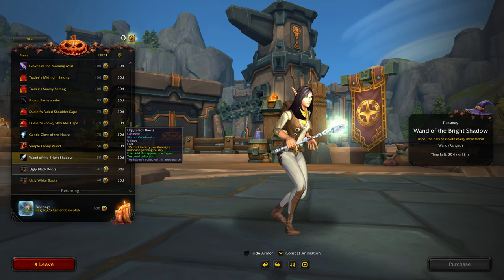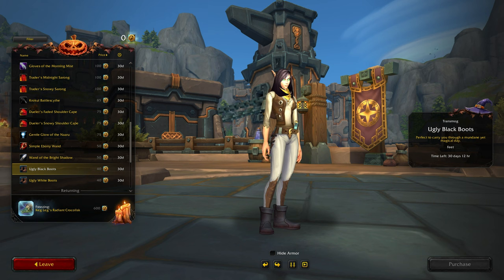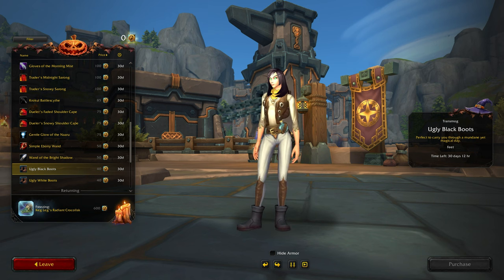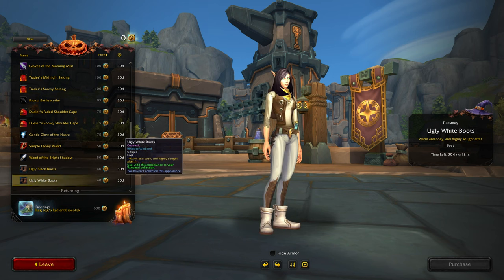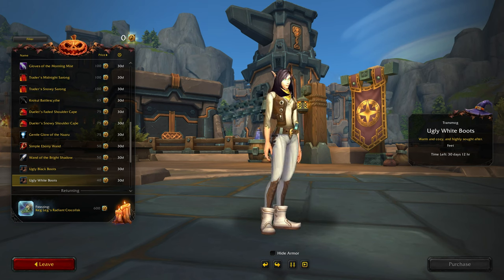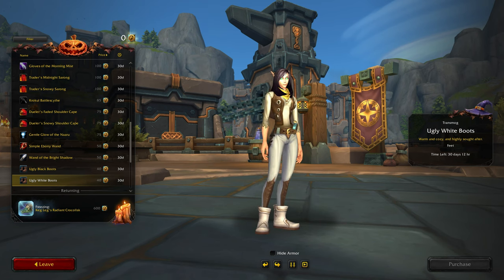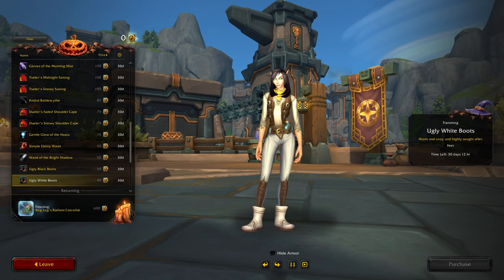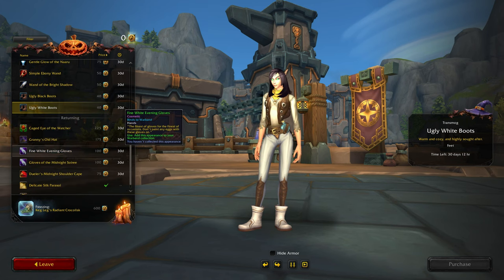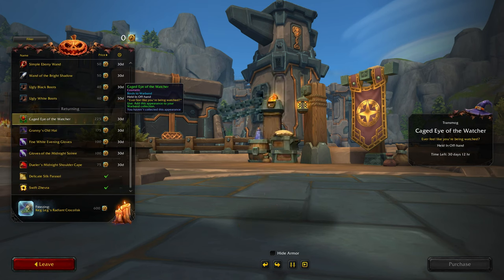Ugly Black Boots — I'm thinking of UGG when I first saw that. They do kind of look like white UGG boots. They're okay. And here we go with the returning items.